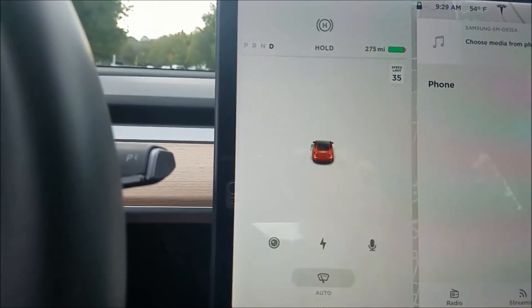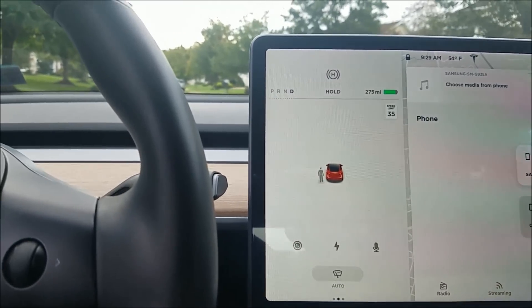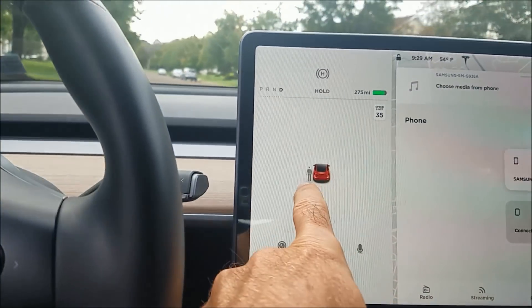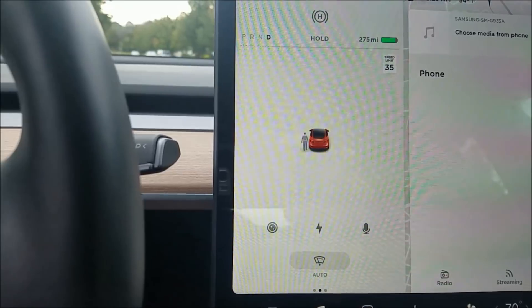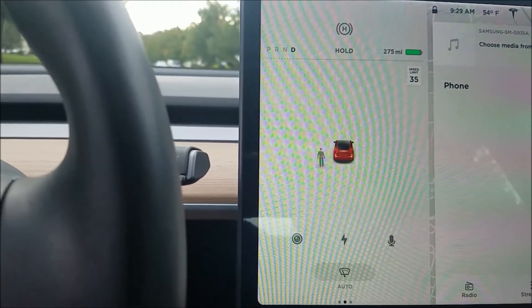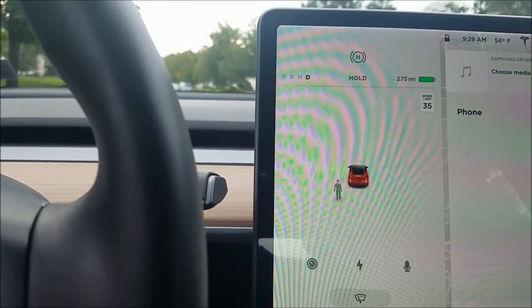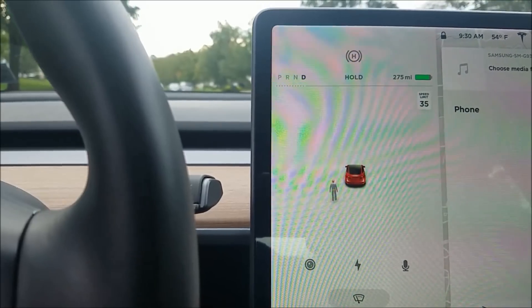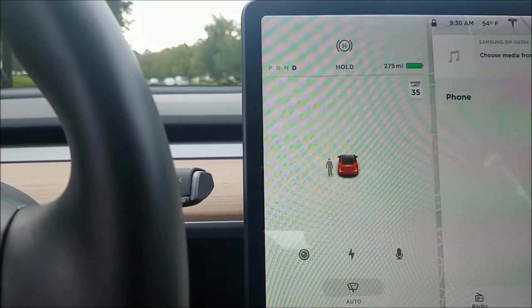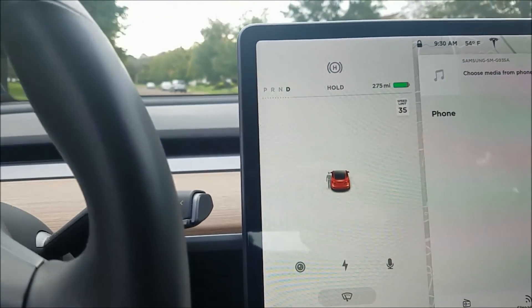Tesla's new thing is that it can identify people who might be walking in front of you — you see the little person icon? Obviously it's not self-driving, but it's kind of on the way to that type of software. I just downloaded it last night, so I'm experimenting with it — you're my first person! Take care, goodbye.